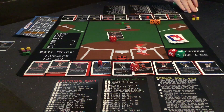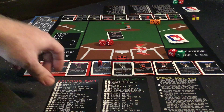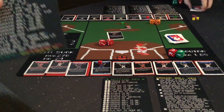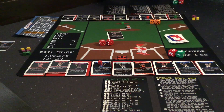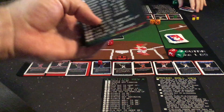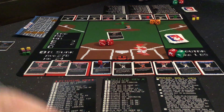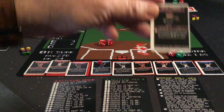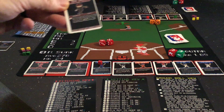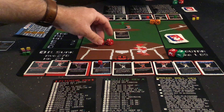And I rolled a 5-6. If you know the game, that is not good. That's the one result from the pitching key that the pitcher dreads — the 5-6 is a home run to right field. Now, I do have my special ability with Zeke Cranky: if he gives up a home run from the pitching key, I can roll 1D6 and rob it on a result of 5 or 6.